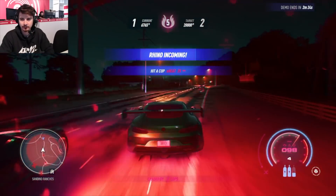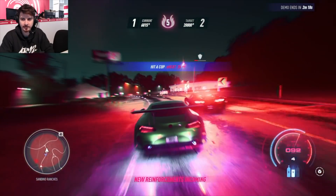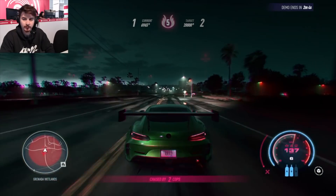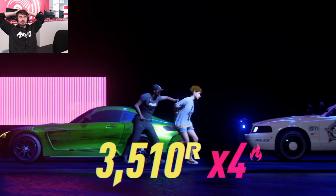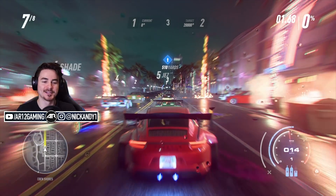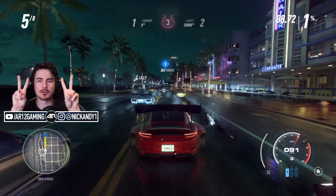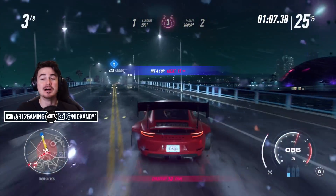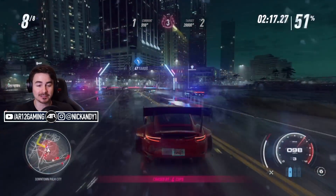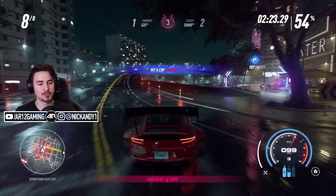We're about to write off an AMG. Rhino incoming! What happens if we blow up? So there you go — that's what happens if you have critical damage and physically get taken out by the cops: it counts as busted. So just a heads up — that's why I wanted to show it off. Even if you crash into them like I did there, it still counts as busted. Watch out if you've got low damage in this game — you might take yourself out.